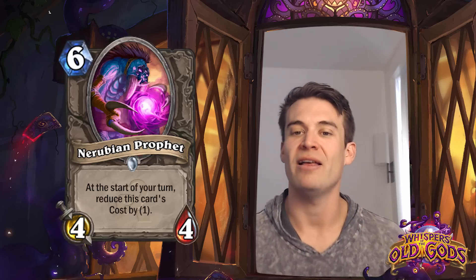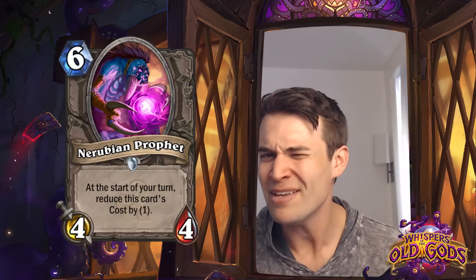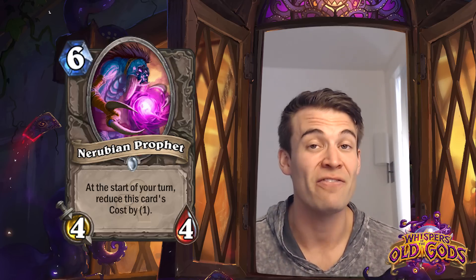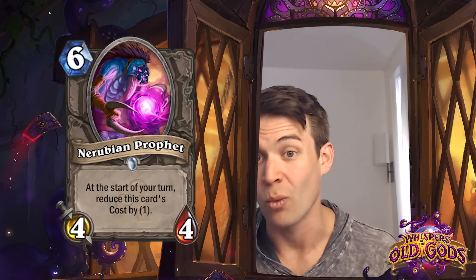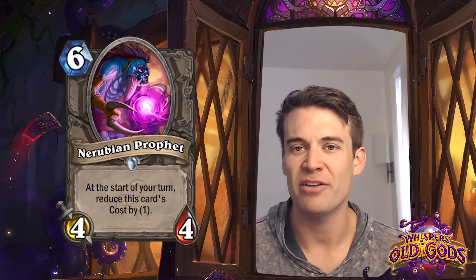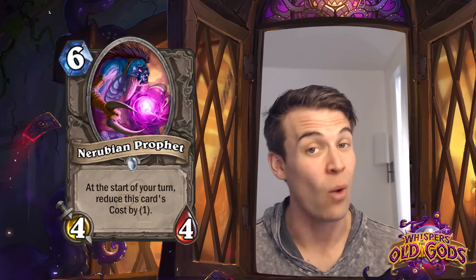Nerubian Prophet - 6-cost 4/4; at the start of your turn, reduce this card's cost by 1. This is a weird card, because it's basically only ever good if it's in your opening hand. If you keep it in your opening hand, you end up having a very efficient minion a couple turns into the game, but when you draw this late in the game it's quite weak. For that reason, I would expect we probably won't see this much in competitive constructed play, simply because when you are getting a good deal out of it, it's not that good, and when it doesn't show up in your opening hand, it's quite bad.